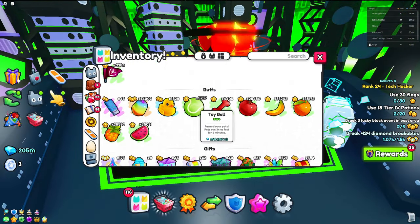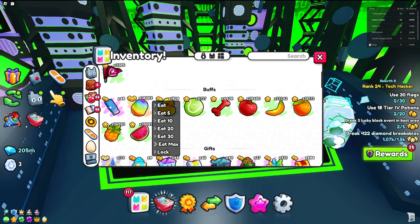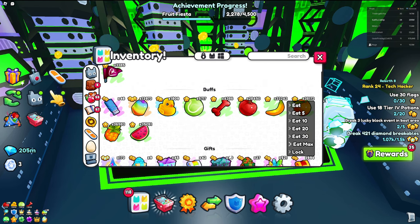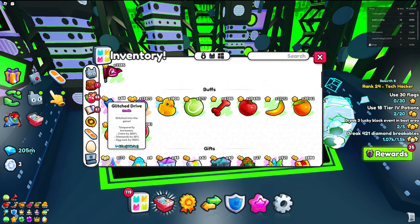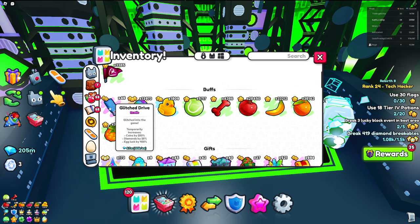You also want to have your buffs active at all times, so use up all your fruits and toys — use as much as you can. As I've stated in previous videos, you don't need the orange one since that's for diamonds. If you have some Glitch Drives you can also use those, because the coins multiplier of 250 is pretty good.